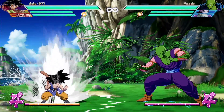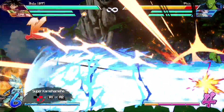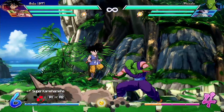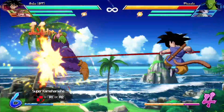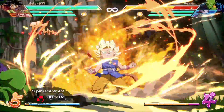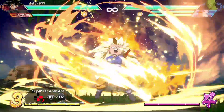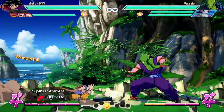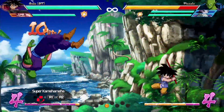Moving on to supers — he's got a level 1 and two level 3s. His level 1 is the only move that can only be done on the ground, the Super Kamehameha with quarter circle forward and the right bumper or trigger. Goku goes Super Saiyan and shoots a horizontal beam attack, similar to Super Saiyan Goku's level 1, however this one cannot be tilted up. If a teammate has died, Goku turns Super Saiyan 3 instead, gaining a damage boost of around 400 damage raw and 100 damage scaled.